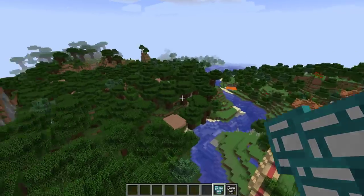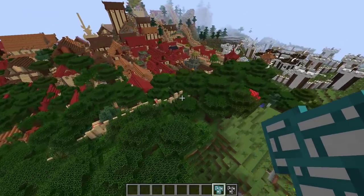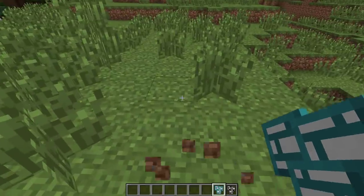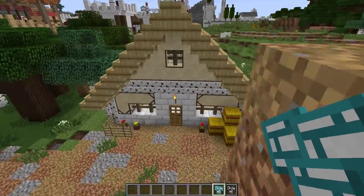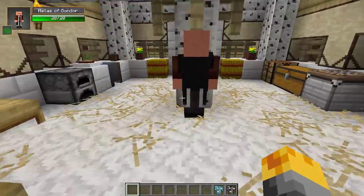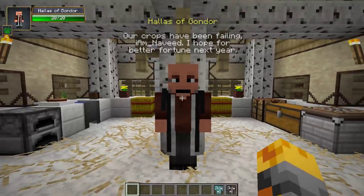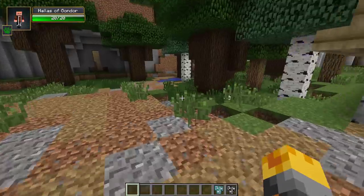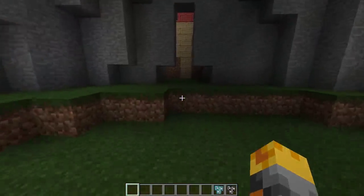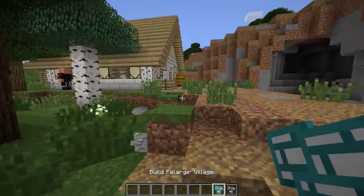Let me find an area to spawn the Pelagir village. Over here, perfect - hopefully this is enough space. Three, two, one - there we go. I actually like simple now because the last few villages have been crazy. The NPC says: 'The scholars speak of days when Gondor was a shining jewel among the realms of men - I fear those days are forever lost. Our crops have been failing, I hope for better fortune next year.' Do you know what, I just do like it that sometimes you can still spawn very simple things.